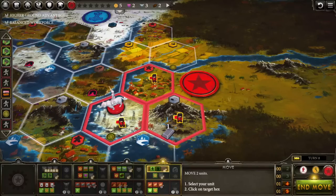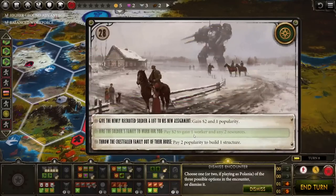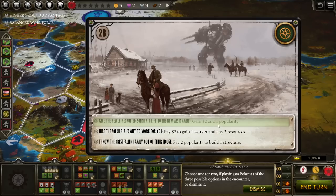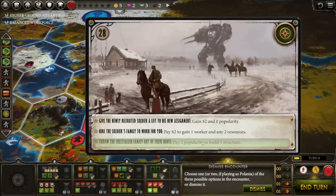Scythe also features a sort of light choose-your-own-adventure type mechanic where you are seeing these event cards and you can make choices which give you different types of outcomes. You actually get to choose the outcomes — you know what they are — but there's definitely a storytelling component to it where you are having these little encounters that give you bonuses.